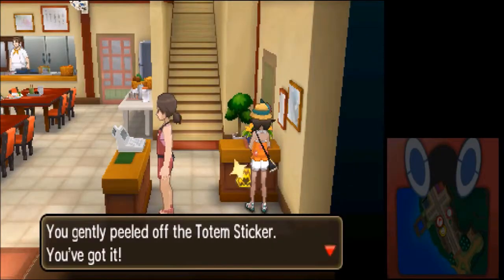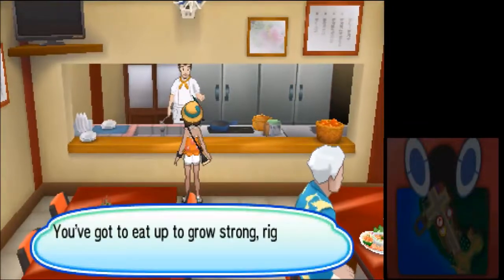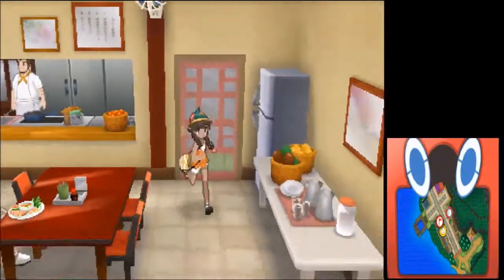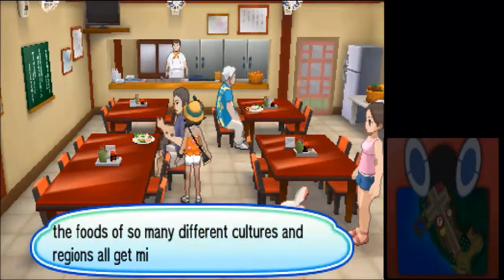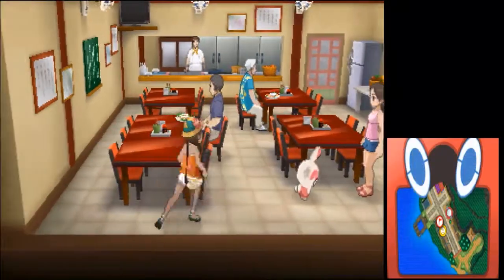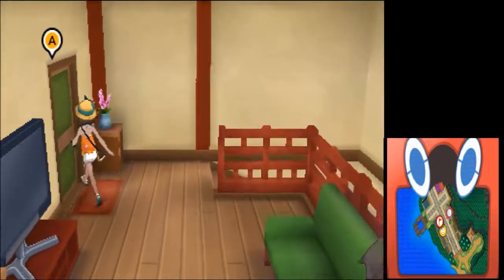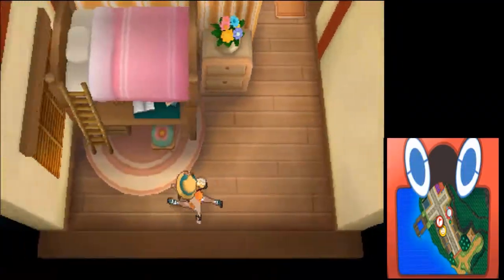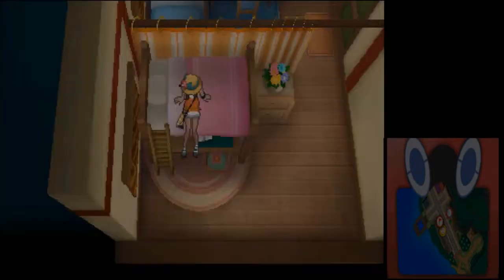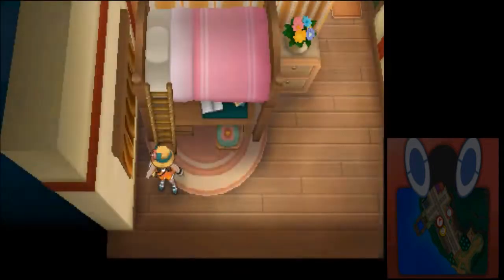Let's go ahead and grab this Totem Sticker — now I've got 37. Let's explore the buildings here. We can sleep on the top bunk in one room. I'm guessing this might be Mallow's place — it's a nice room.